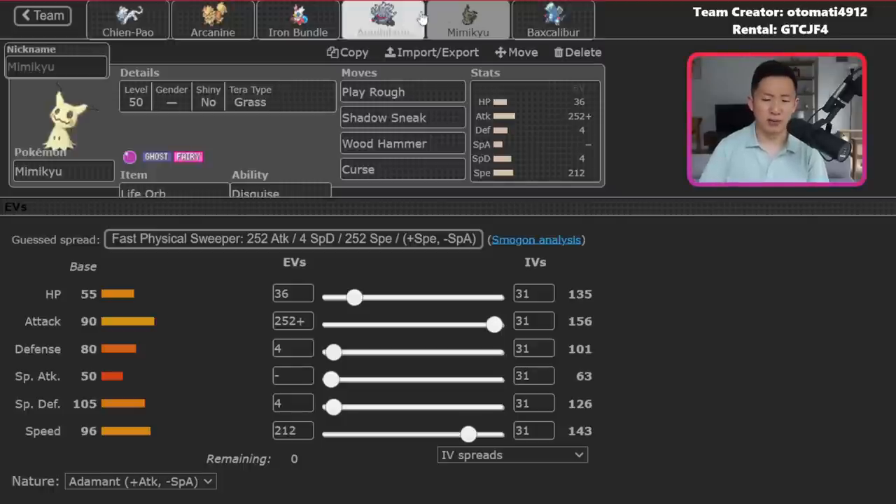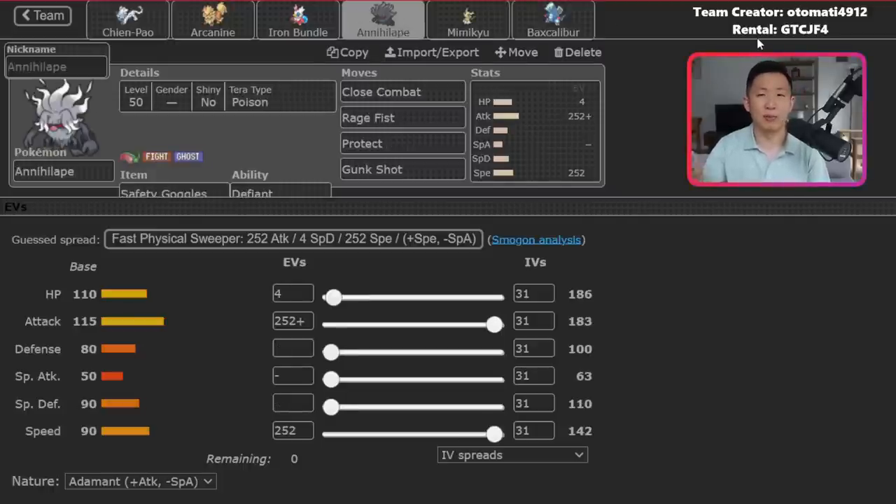I also sometimes like leading Mimikyu and Annihilape because you can have double Ghost types out immediately. If your opponent has a Fake Out user like Iron Hands, it puts them in a really tough position.